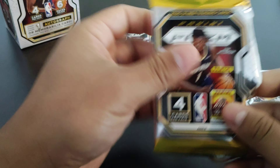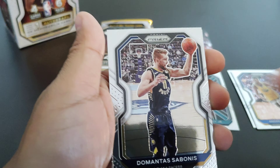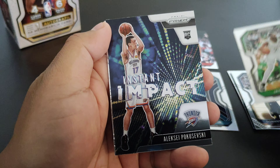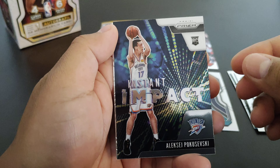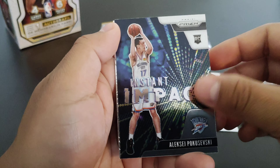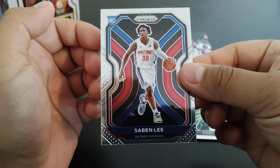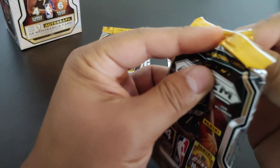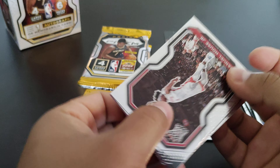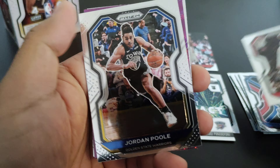To start things off we got Bismac Biyombo — that's the back of the card — Andrew Wiggins, Vernon Carey Jr., and what is this? If you guys know what parallel this is, or if it's a prism or whatever, or if it's just an error, let me know. That was a weird looking card.